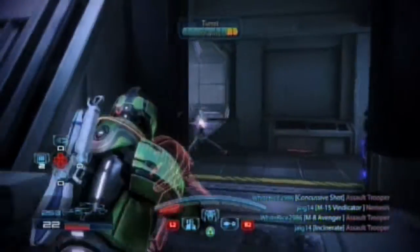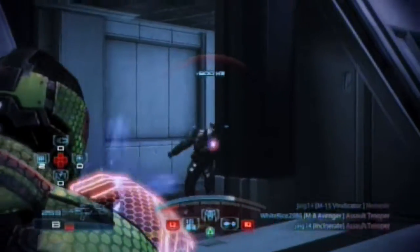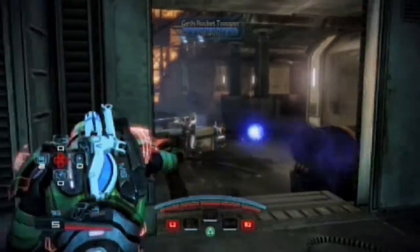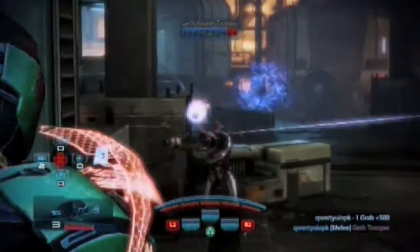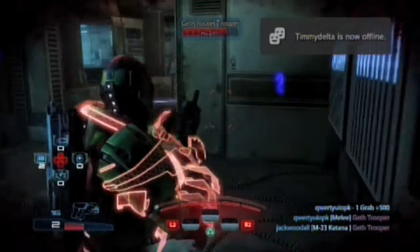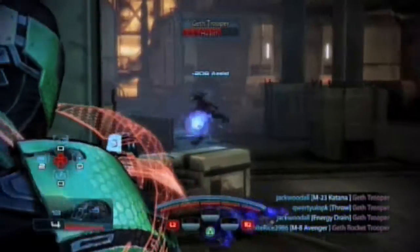As for the specific specs of the Throw tree, I normally go for increased force and combo damage. You can go for recharge timer and spam Throw, but it's not as strong as the Warp Throw combo as a whole. These are the basic moves the Human Sentinel has and a gist of how to use them, especially the Warp Throw combo.